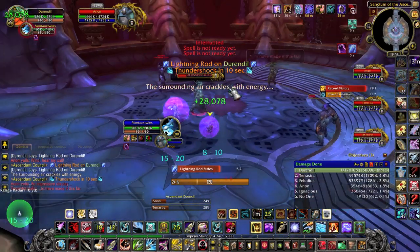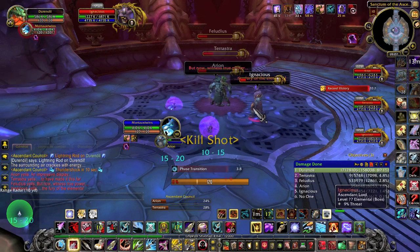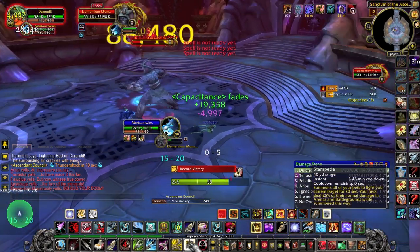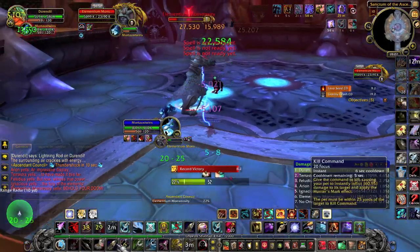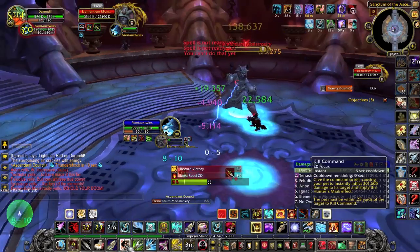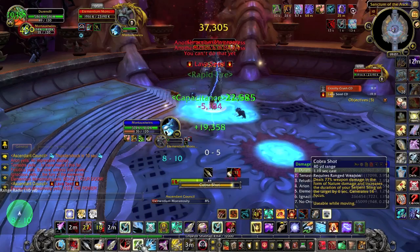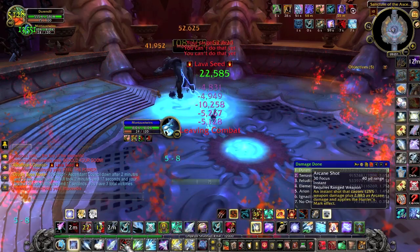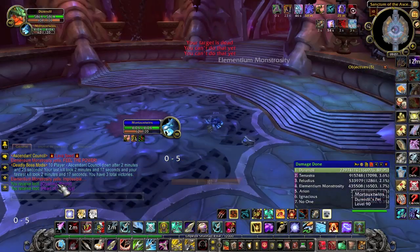The only thing you need to worry about is bringing both to 25% at more or less the same time. Phase 3 is pretty straightforward — you have to heal yourself before he kills you. There will be ice patches beneath his feet; if you want to get the achievement, don't move him out of it. There will also be red lava pools that you need to avoid, and of course a chain lightning that will deal more and more damage until he dies. Just blow all your cooldowns and this phase shouldn't pose any problems if you have enough gear.